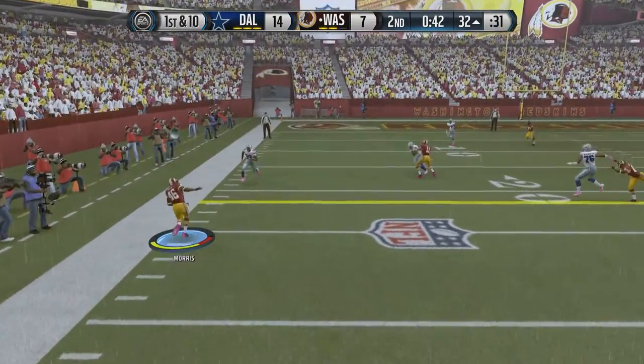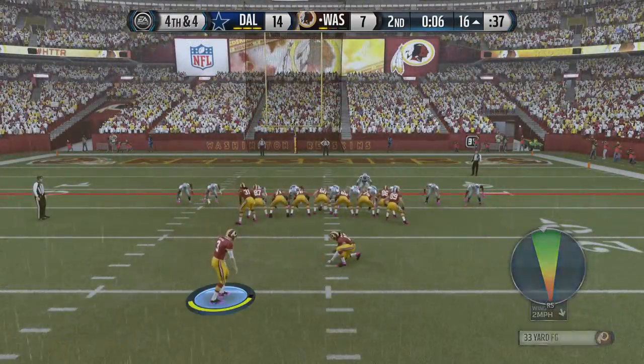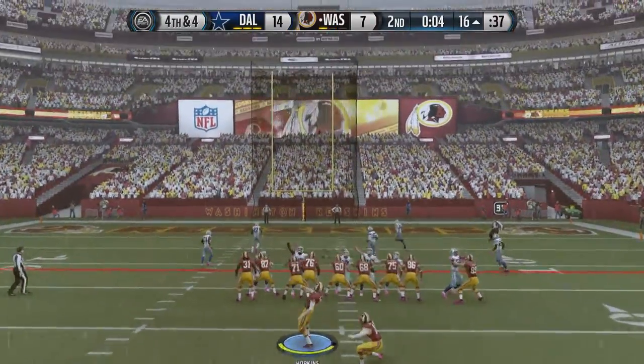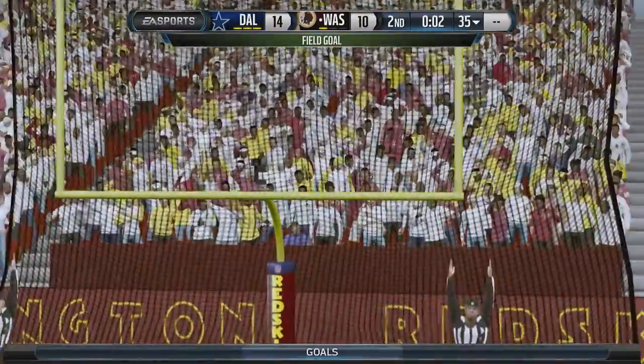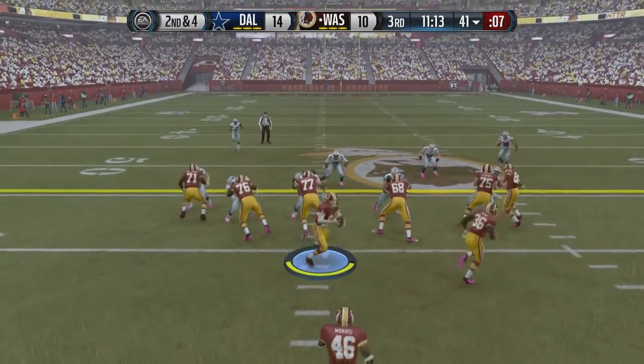Cousins drops back and passes to Alfred Morris, who tiptoes along the sideline, stays inbounds, and picks up a first down, taking us into the red zone. However, three straight incompletions would only lead to a field goal opportunity, making it 14-10.